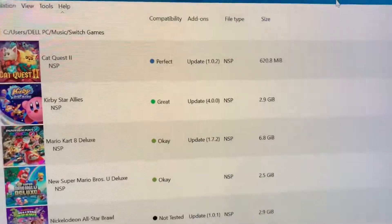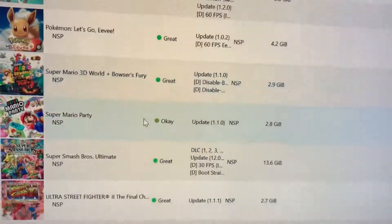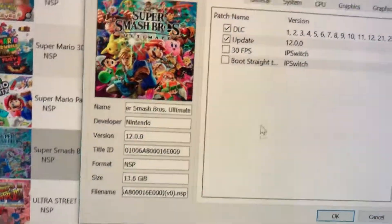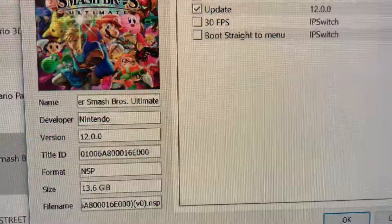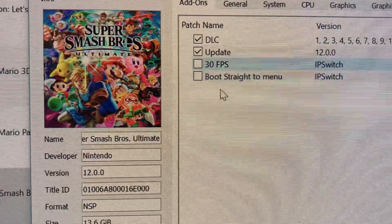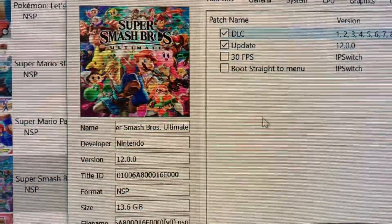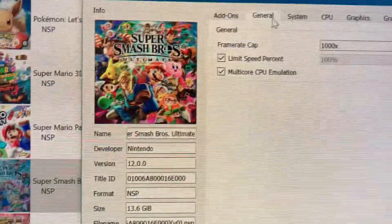Someone wanted to know my settings for Super Smash Bros. Brawl. All I use is updates and DLC — that's it for mods. The 30 frames per second mod and boot straight to menu are actually good if your computer is very weak, so I'll link them in the description. But if your computer can handle it, you only need the update and DLC.